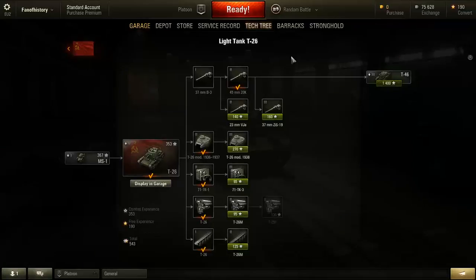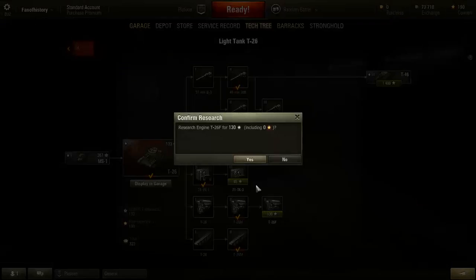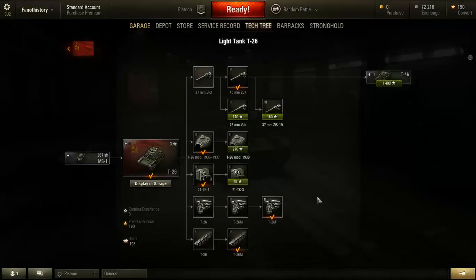53 combat experience. What should I get first — tracks? In order to mount heavier equipment like a turret and top gun, you usually need to upgrade the suspension first. So getting some tracks — I have 228 left. I can get both the radio and the engine. I'll take the engine first, then the even better engine. Radio is usually the last thing you want to upgrade because on such small maps at tier 2 it doesn't really matter. On to the next!